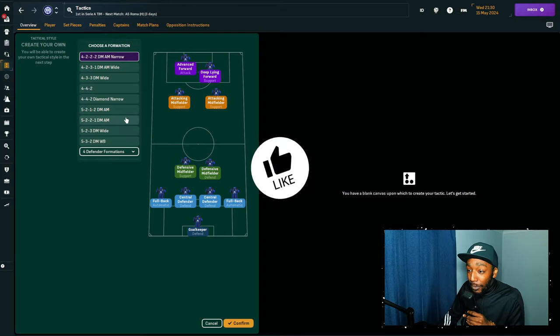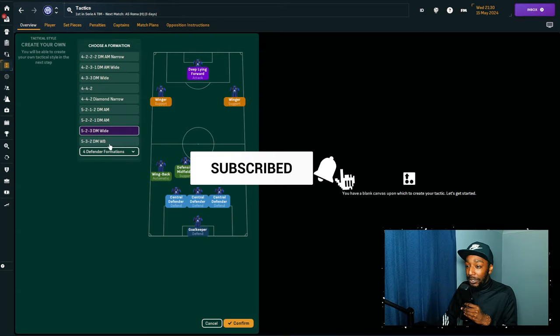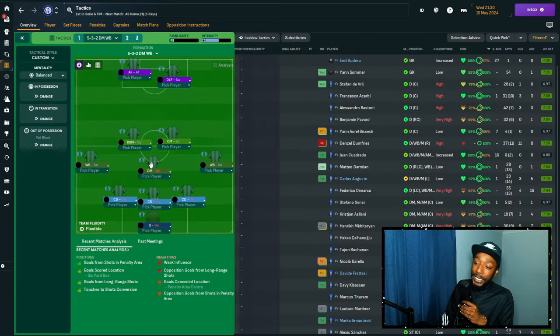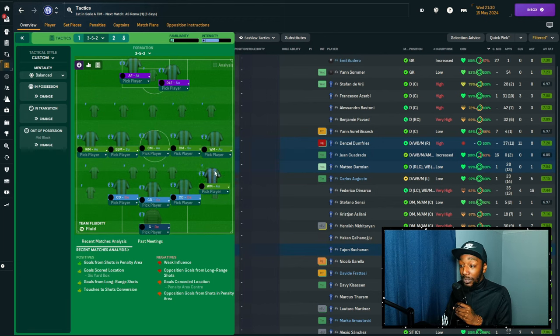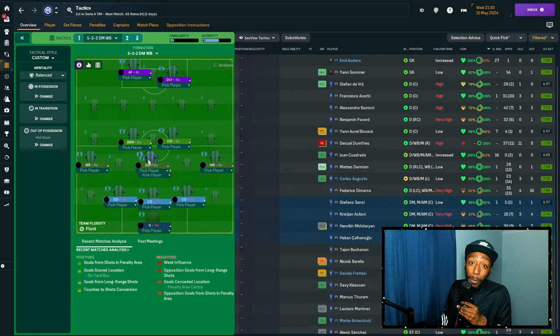Welcome to FM. We're going to recreate the Simone Inzaghi tactic, starting with a 3-5-2 formation. You could go with a flat 3-5-2, but we'll use two wing-backs and bring a centre midfielder into defensive midfield. Don't worry — this centre midfielder will not be holding his position in front of the back three. He's going to push forward, and there will be a lot of movement within this tactic.